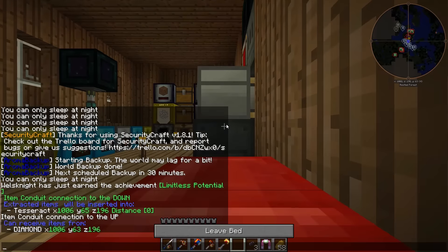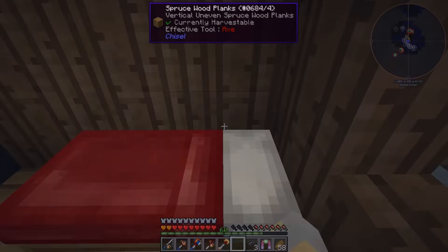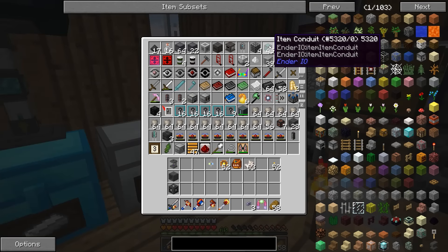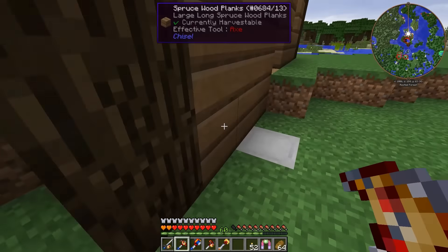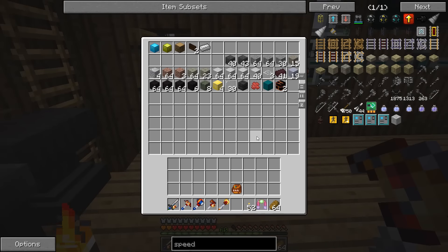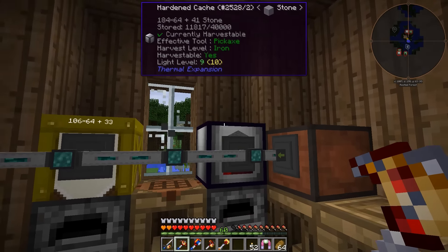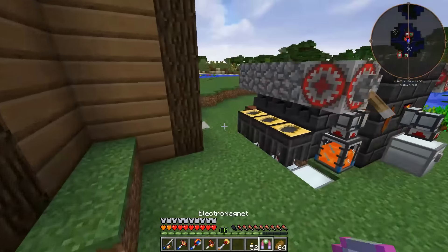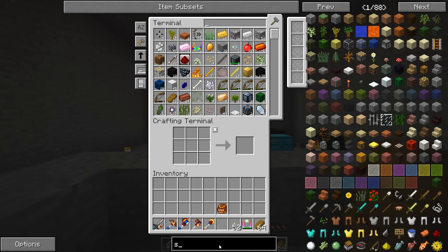Let's go ahead and take a little sleep. Basically what I'm going to do is import all of my stuff from all of these chests into the ME system - that's going to take me a little while. The Ender I.O. conduits are taking out like four items at a time, so it's going to take a really long time. I think what I want to do is make some speed upgrades for the Ender I.O. conduits.